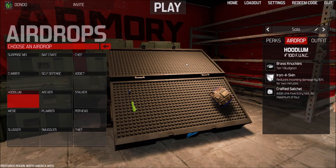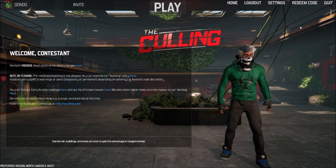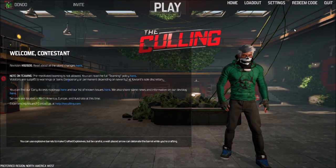The Hublum airdrop comes with Brass Knuckles, Iron for Skin, and Uncrafted Satchel. But really, the only thing we need the airdrop for is the Brass Knuckles. So yeah, I'll show you how really powerful this build is once we get into a game. I'll see you then.